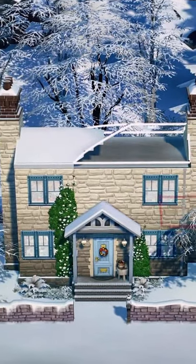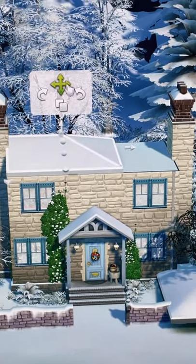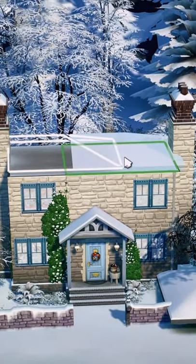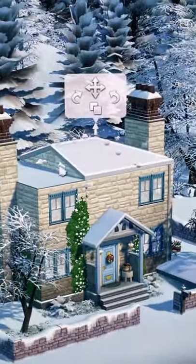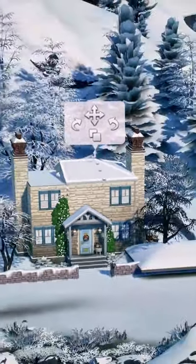These are actually two half-hipped roofs facing back to back to each other. Normally you would place them facing each other so the flat sides meet in the middle — here's the flat side. But if you just move it over and have them back to back, you get that kind of uneven shape.